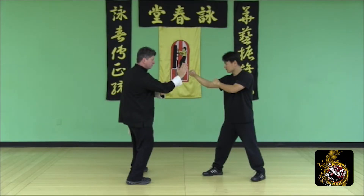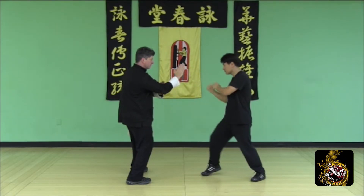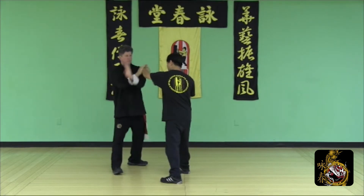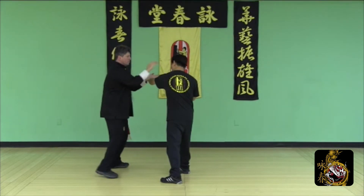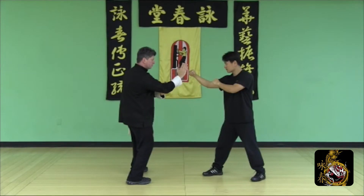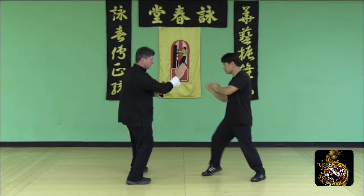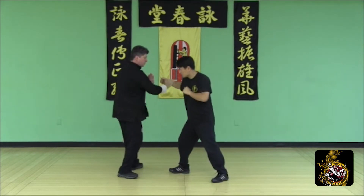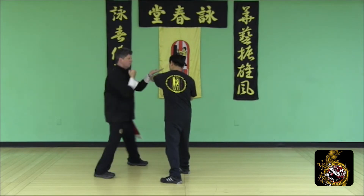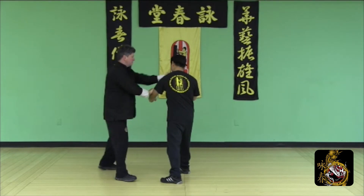Defend the first round punch: Half side step, Pak Sao, release Step Biu Sao, Tansal Punch, Lao Sao, Pak Sao, Chun Sao, Tansal Punch, Pak Sao, Palm Strike to finish.